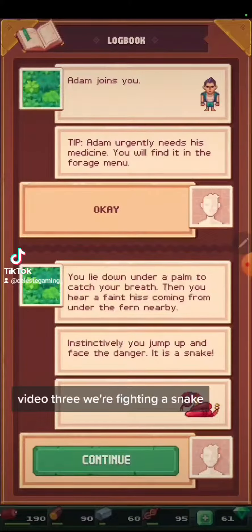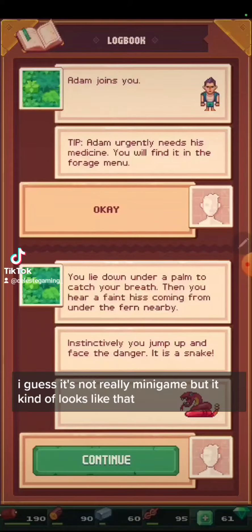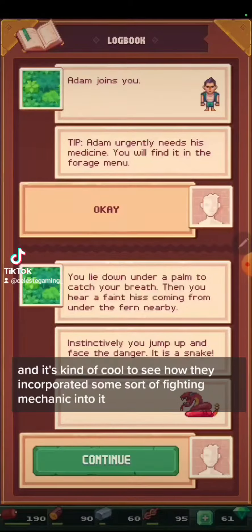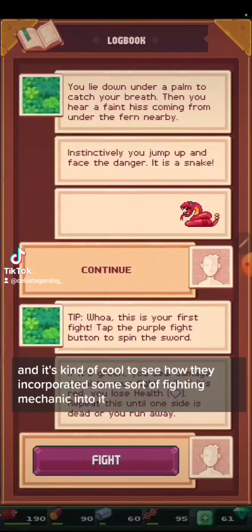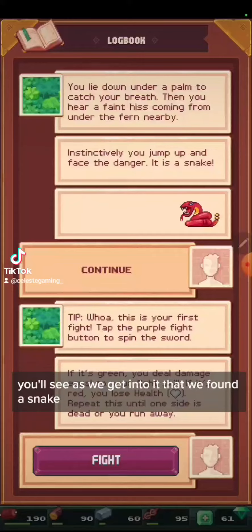Video three — we're fighting a snake. This is a very cool part of the game. There's like a fight mini-game, I guess. It's not really a mini-game but it kind of looks like that, and it's kind of cool to see how they incorporated some sort of fighting mechanic into it.